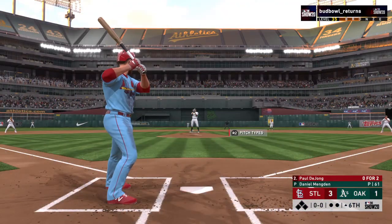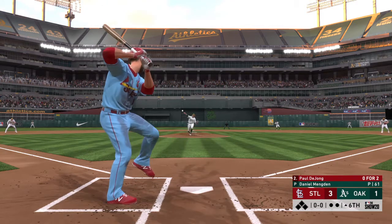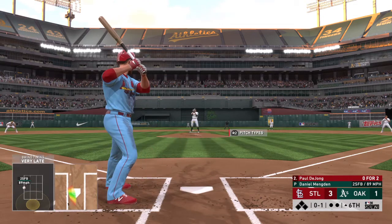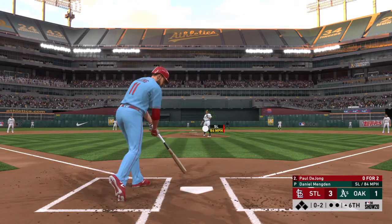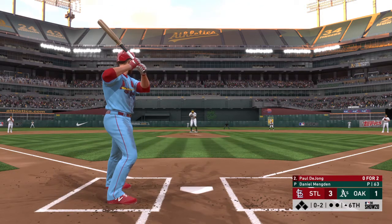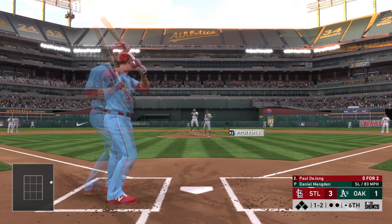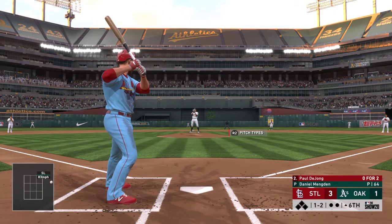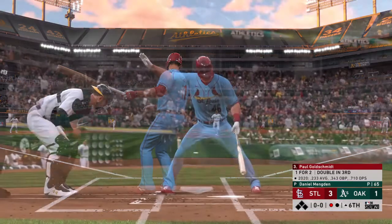Top half of the sixth about to get started — stepping up is the shortstop, Paul DeYoung. Swing and a miss, he's behind 0-1. Swung on and missed, that's strike two. Good breaking ball — good hard slider, 0-2. He's getting deep into the outing but his slider is still staying sharp. He doesn't look at all like he's starting to tire — he looks as good now as he did early on in the game. The 1-2 — he struck him out, the third time he's fanned in the game.